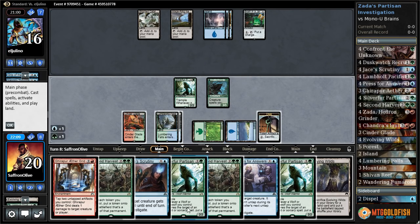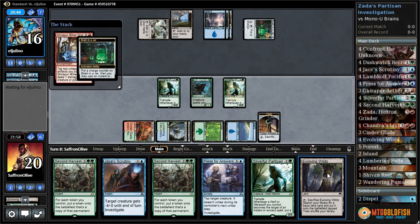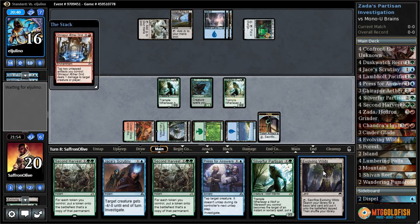We flip Dusk Watch, Evolving Wilds. Silver Fur Partisan, Ether Grid pumps up. Brain in the Jar — oh, they have Pieces of the Puzzle. We really got to start getting some tokens at some point.